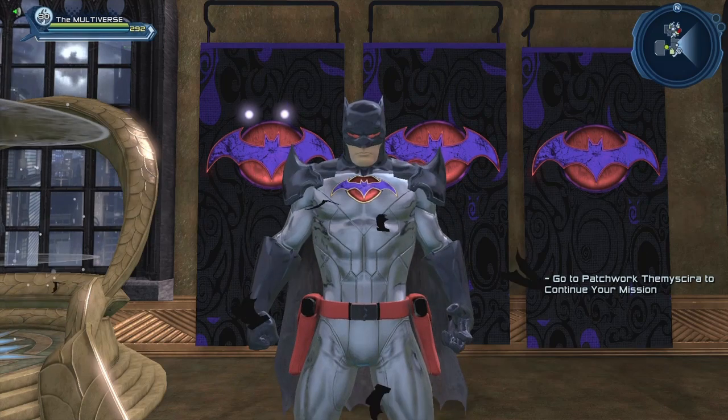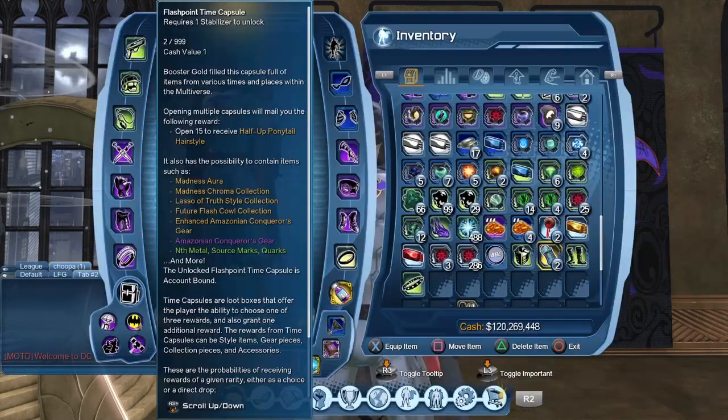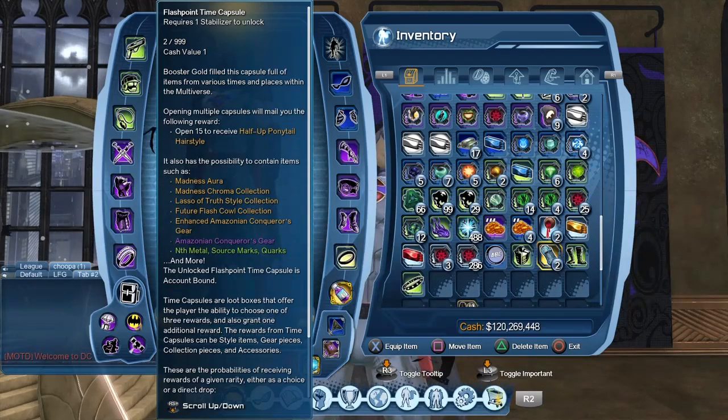So where can you get those nice looking emblems? These emblems come from the Flashpoint Time Capsule that was added to DC Universe Online. Time Capsules drop in the game roughly every 20 minutes — as soon as you defeat an enemy or collect a collection after about 20 minutes in-game, you will get a Flashpoint Time Capsule.